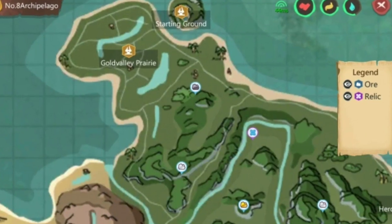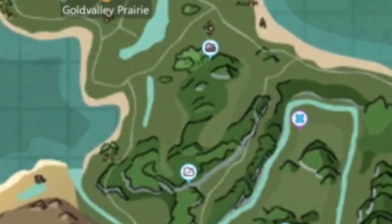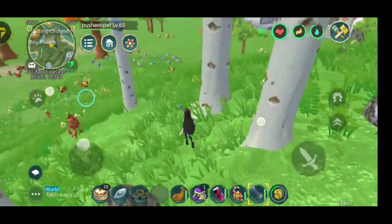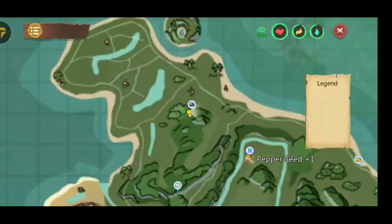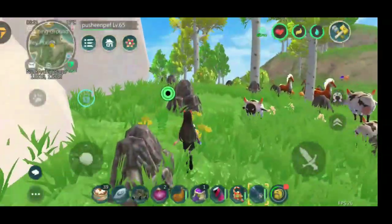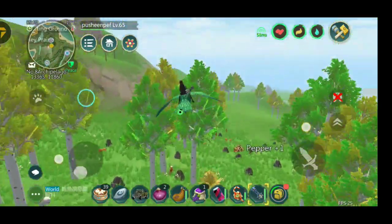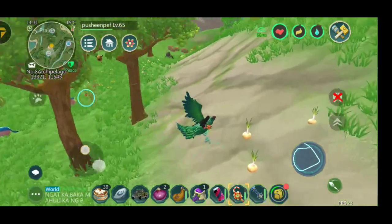Now we're heading to the second location, which is near Gold Folly in Iron Mine and Silver Mine. Don't forget to support me by clicking thumbs up and subscribing, and comment down below if you know any other location where you can find onion and pepper.